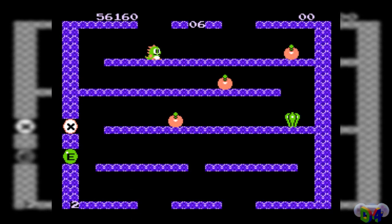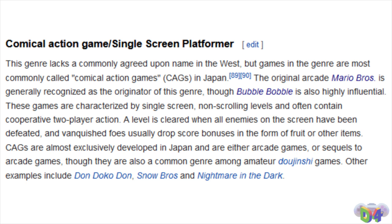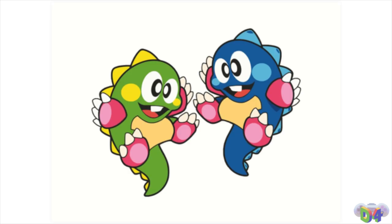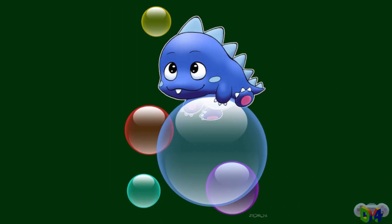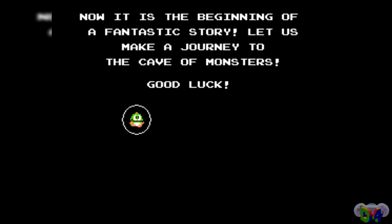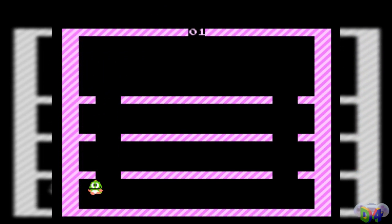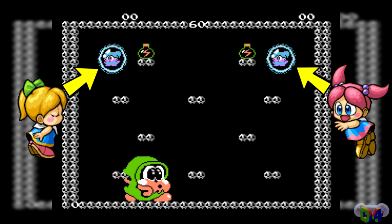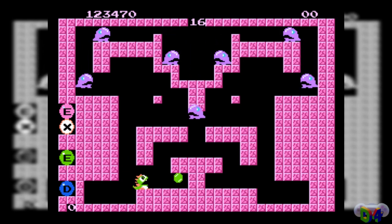Bubble Bobble is very much structured as a classic arcade game. You take control of the cutest hero on the NES, Bub, or his twin brother Bob — bubble-spitting dinosaurs who like to bobble around. Your goal is to get through the perilous cave of monsters, a 100-screen gauntlet of various challenges, and rescue your girlfriends and maybe become human again or something. It's not important.